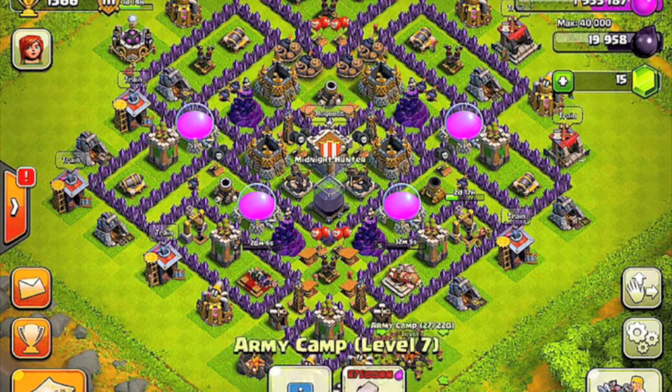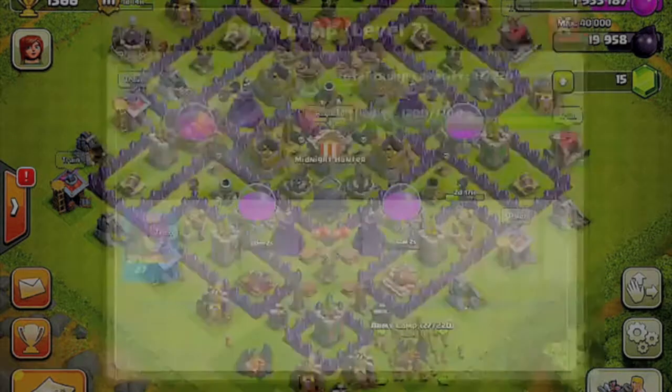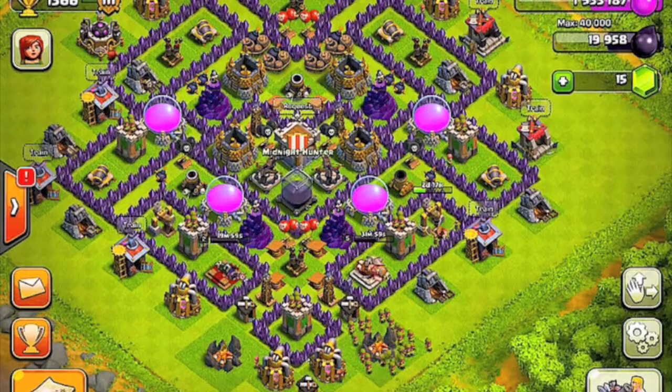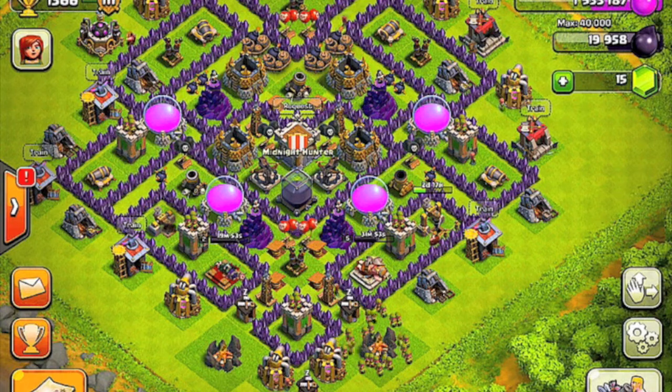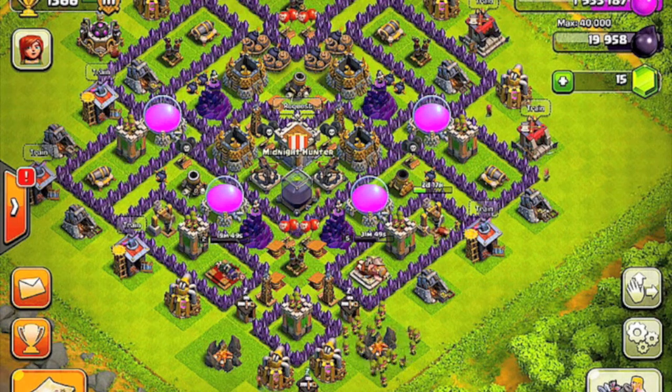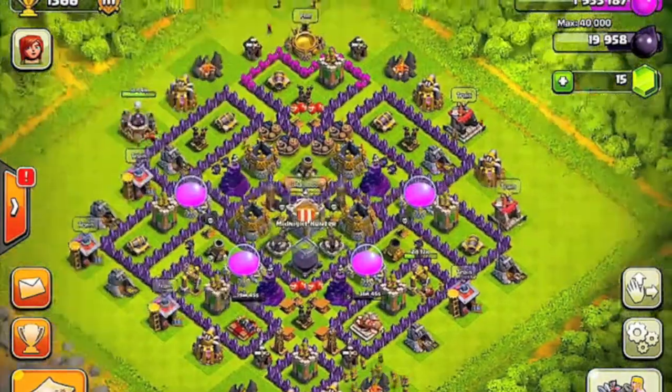Next thing is army composition. My army usually consists of 84 archers, 84 goblins, 8 giants, and 8 wall breakers — basically a very cheap army composition that works pretty well.